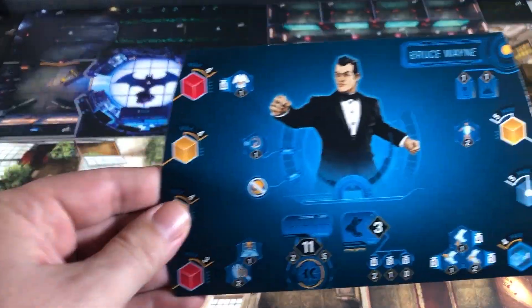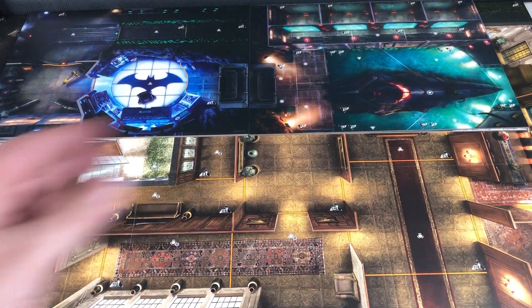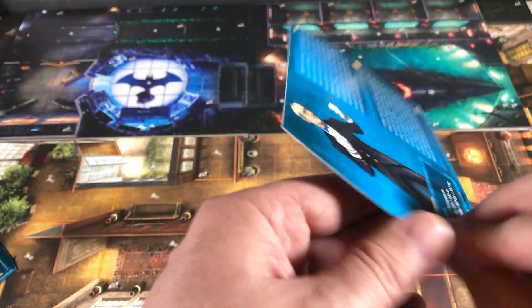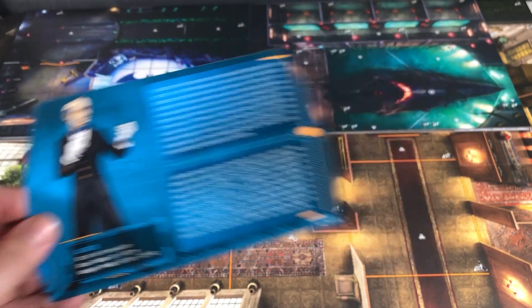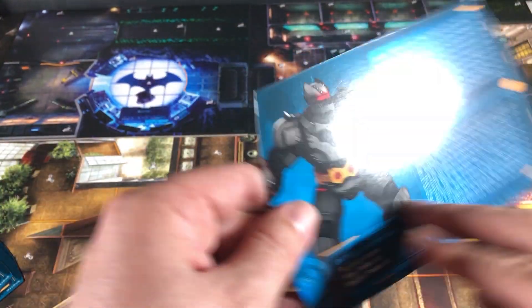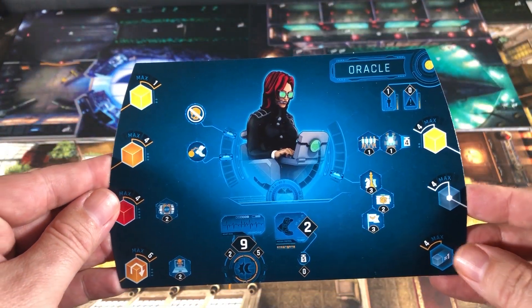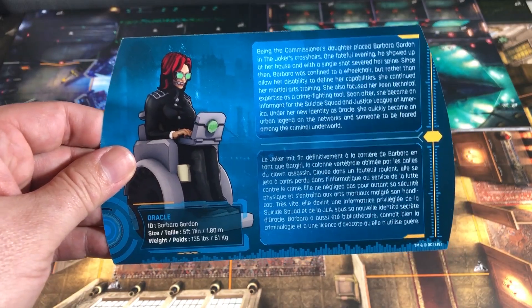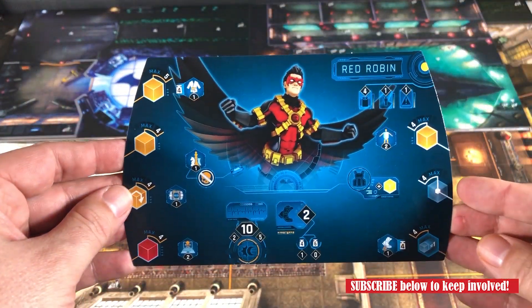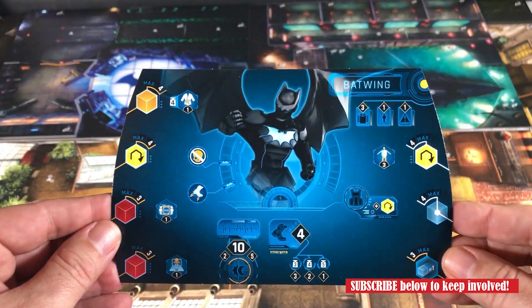Now for a closer look at the hero sheets, front and back. Bruce Wayne. Alfred in his boxer pose. Julia Pennyworth. Batman suit. Oracle. And Red Robin. Batwing.